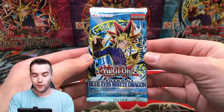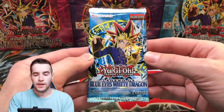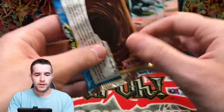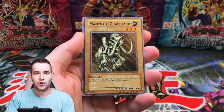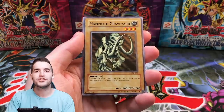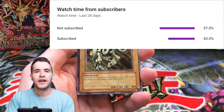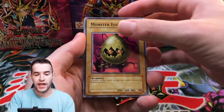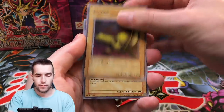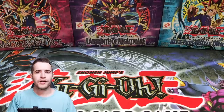Final pack — Legend of Blue Eyes. So far we've pulled two Super Rares out of LOB — two for three. Let's pull an Ultra Rare. Can we pull a Blue Eyes White Dragon? Final pack of this video. Like button for luck, guys. If you've enjoyed it, make sure to subscribe because a lot of you guys are watching but not subscribed. We're on our way to 100,000 — it's going to be pretty epic. Mammoth Graveyard, Monster Egg, Mysaki the Legendary Swordsman. Okay.